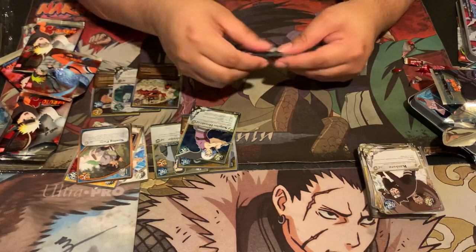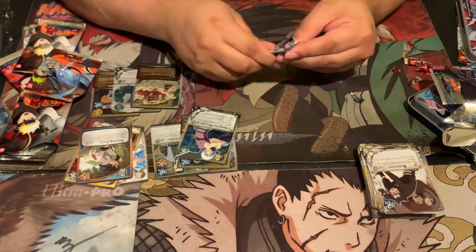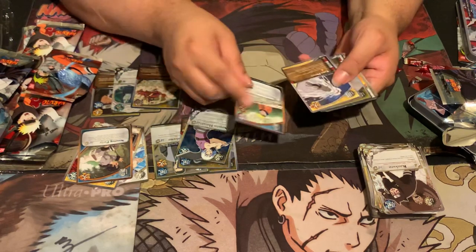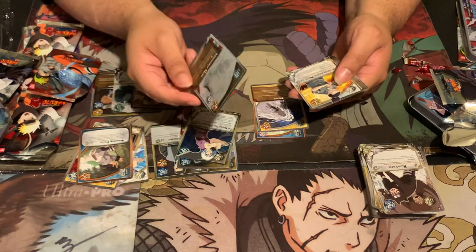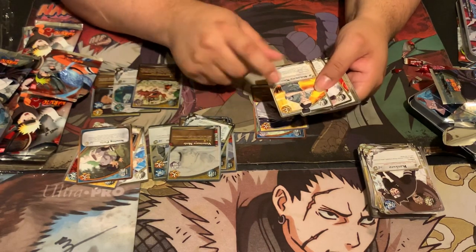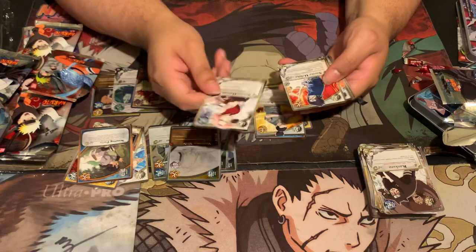Let's open up the next one. Hopefully we get something great. Animal Contract — great card. Take Down — another great card. Veterinary Meds — unfortunately not a good card. The Shikamaru — this Shikamaru is pretty busted, I wish we would have pulled that foil. This is the one that's a staple in all of the BR flip decks. Sakura. Impact — great card as well. New Fun Ability.